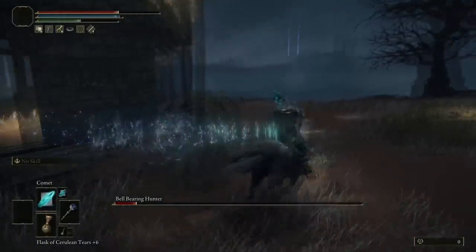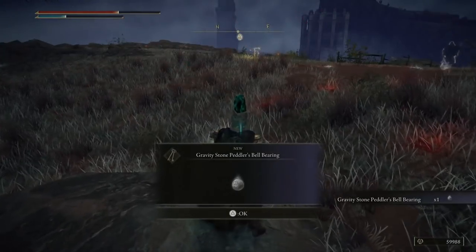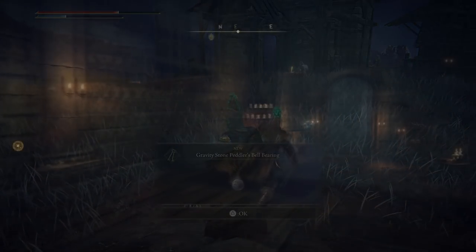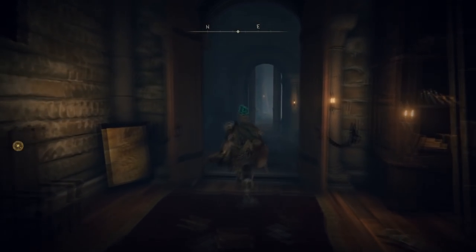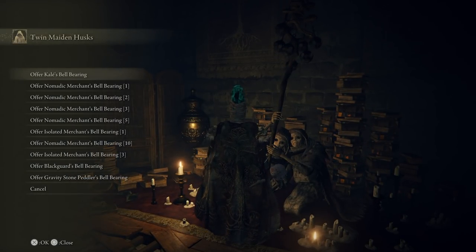Once the bell bearing hunter is eventually defeated you will obtain the gravity stone peddler's bell bearing. Heading through to the two sisters - the almighty twin maiden husks - if you go down to your offerings you'll notice that Kale's bell bearing and a load of others are there, and the gravity stone peddler's bell bearing will be there for you to redeem, which is what you got from the bell bearing hunter. Hand that in and you'll be able to go ahead and purchase a couple of items.